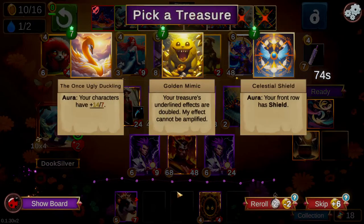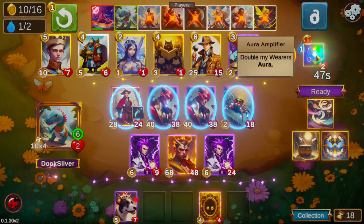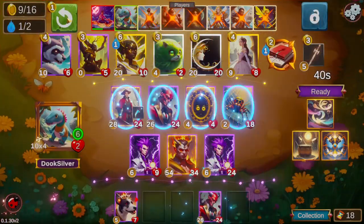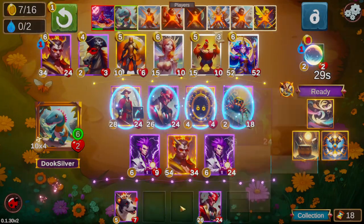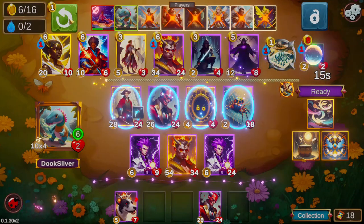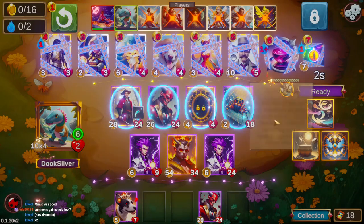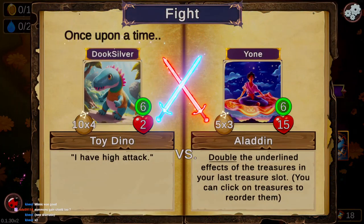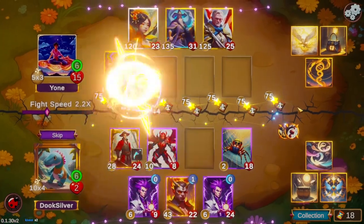We got our level seven treasure finally from our pirate map — our long-awaited investment. We have a choice between Golden Mimic and the Celestial Shield. The Celestial Shield is a no-brainer there. The mimic anticipating Drum Roll for our golden mirror is kind of funny but no — we took the better treasure. All our summons are going to get shields, and all the summons that come out of Frank and fill up the front row will also get shields. This is going to be extremely effective — maybe one of the most effective comps for Celestial Shield. The Battle Song level seven treasure that gives all characters plus 14/+7 is to me completely baffling that it's even a level seven treasure on the level of Celestial Shield or Golden Mimic.